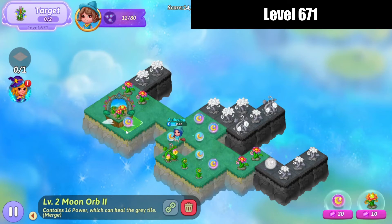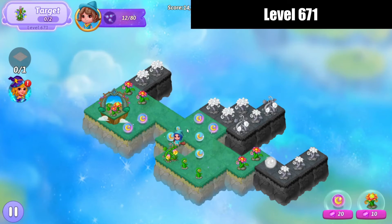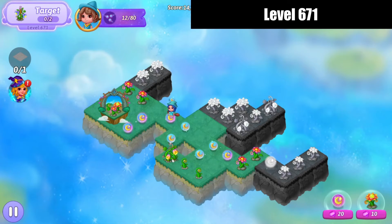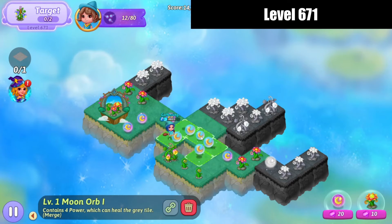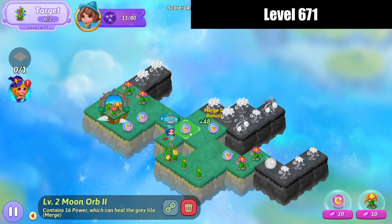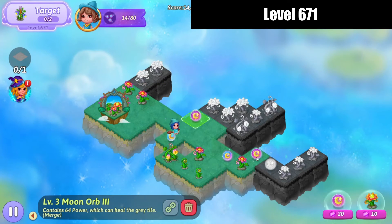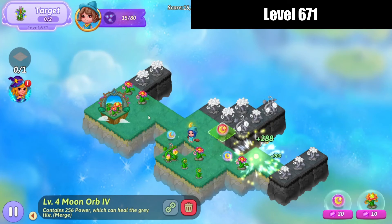We're going to keep on harvesting. We're going to move these over so I don't get an accidental combo merge. There we go — make that merge, make a five-merge with those moon orb twos. Then a three-merge over here with the moon orb threes to heal that little piece out there.